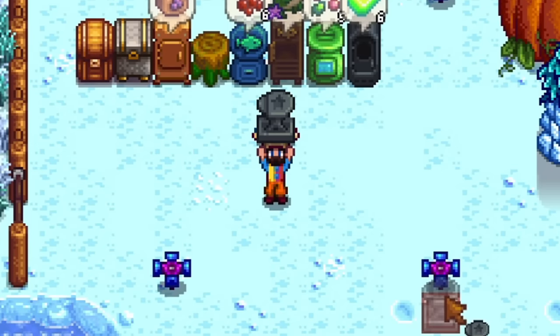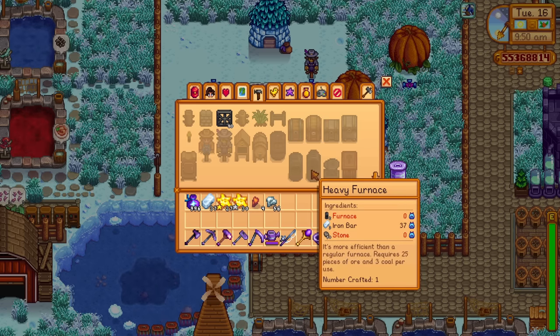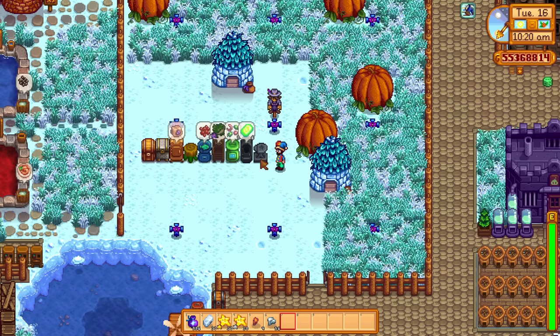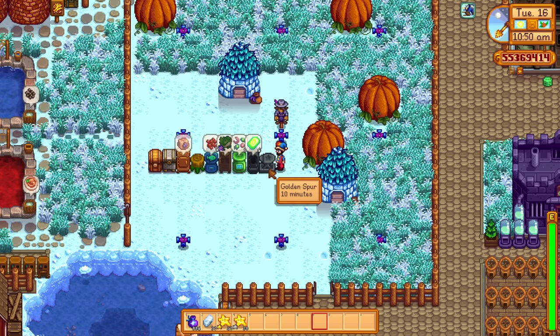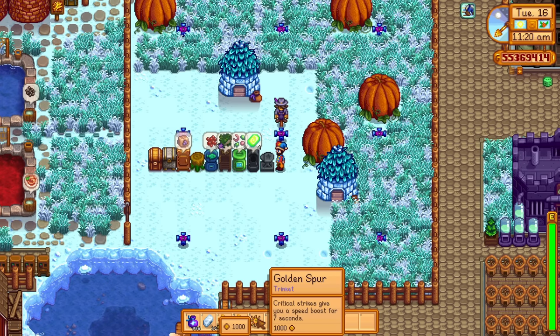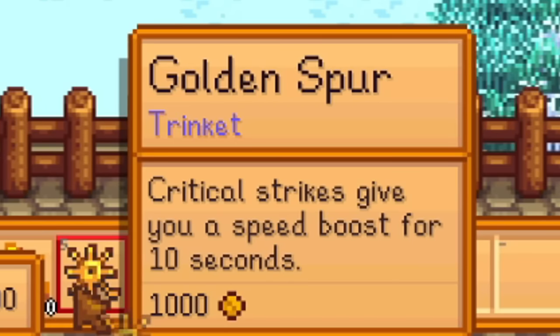Next on the list is the anvil. The anvil allows you to reforge trinkets, randomizing their stats, and this costs three iridium bars per use. To craft it you need 50 iron bars. The same way you get the heavy furnace by mastering mining, you'll have to master combat in the cave to get the recipe for the anvil. Trinkets are a new thing in the game that give you a power-up and a boost in combat. For example, the golden spur makes your critical strikes give you a speed boost for six seconds; placing it in the anvil using three iridium bars randomizes the stat — you might get seven seconds, or even ten seconds per critical strike.